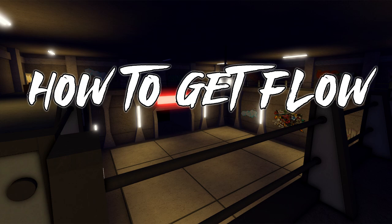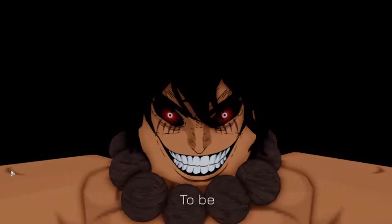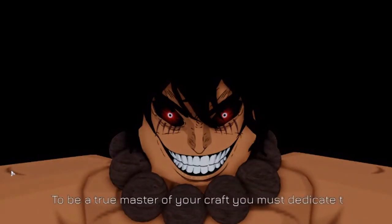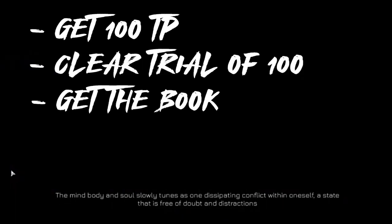The best thing I can say about getting flow is: worry about getting the book last. Do everything else first. If you end up finding the book first, cool, but don't prioritize it over the other requirements. If you follow the advanced training portion of this video for long enough, you should get to 100 TP pretty quickly. Follow the how-to-fight-NPCs section to clear out the tower of 100, and then you're ready to get the book.